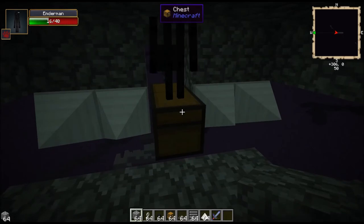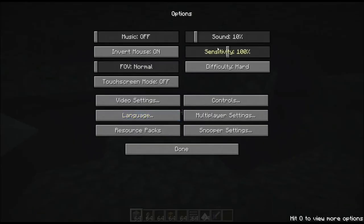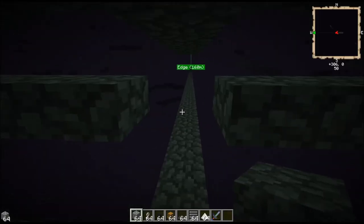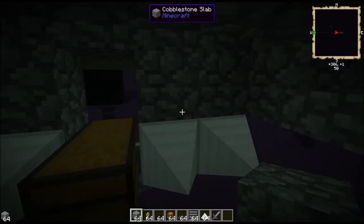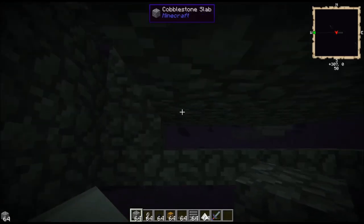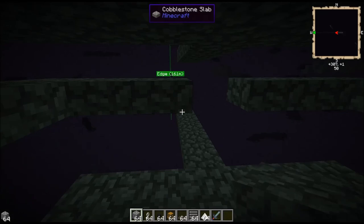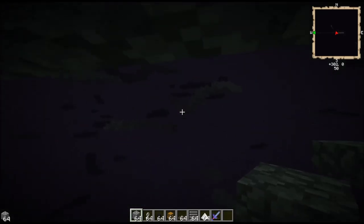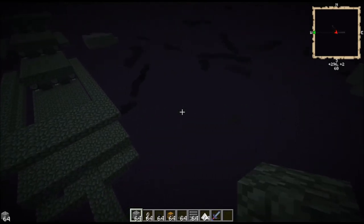Some of the other mods — if you're using Extra Biomes, they have quicksand. If you put quicksand at eye level, they'll suffocate. I hope this helps you guys out and makes a nice, easy enderman farm. So take care and have a good one. Bye.